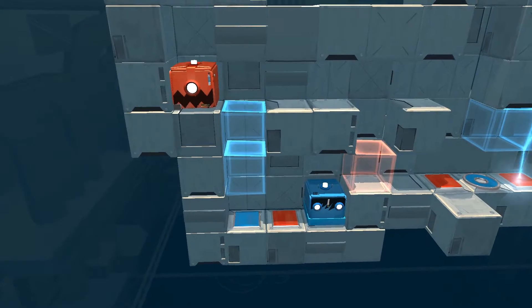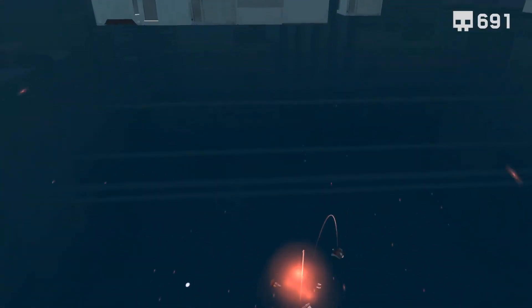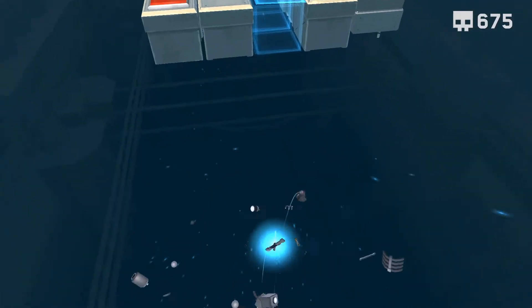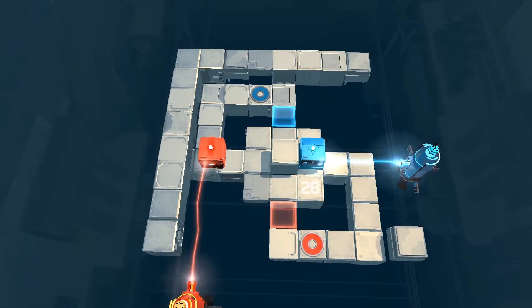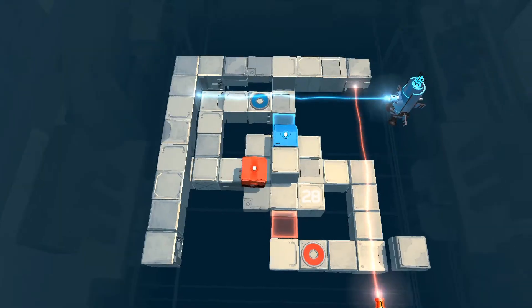While you can play the entire story mode in one player, it's difficult to control both robots at once. You move each one with a corresponding analog stick. I often lost track of which stick moved which robot and ended up inadvertently falling through many pits. Additionally, later levels required a lot of coordination, which were actually harder to pull off alone than with a teammate.